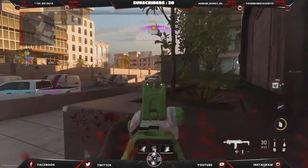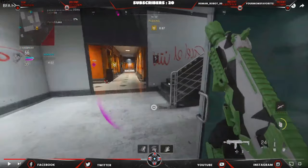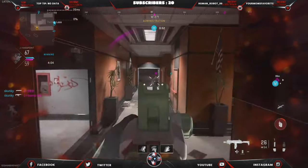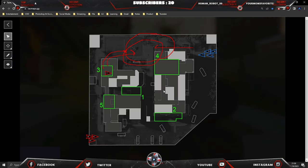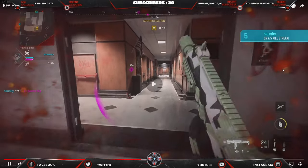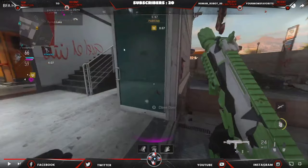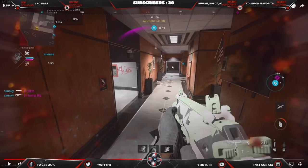Some positives: you didn't over-commit here — you chucked a grenade and backed off, that's good. Sitting in a credit corner — I like the thought, but the problem is he's not flanking, he's going through the front. A better credit corner would have been the stairs, because from there you can control the gunfight more. You can go further up or back down. Standing in this corner when you're one shot, you're not controlling the gunfight — if he comes through, he's going to kill you.